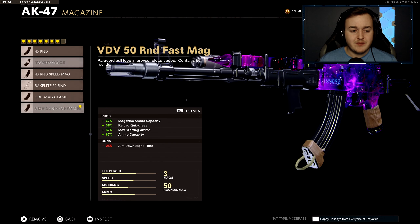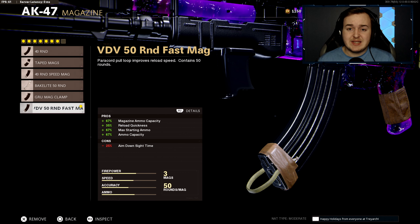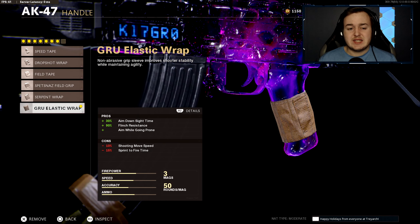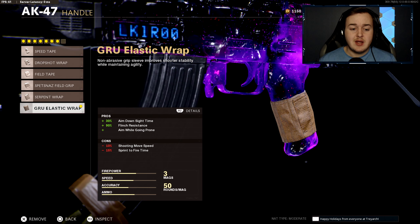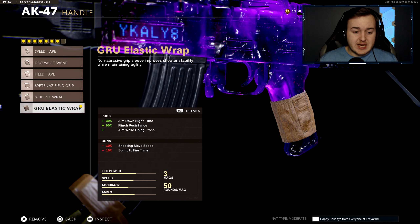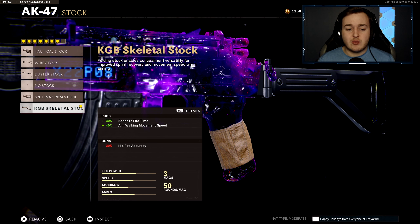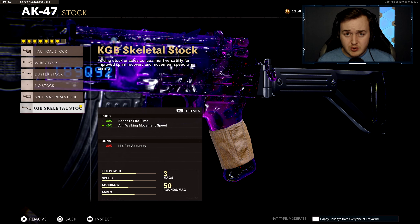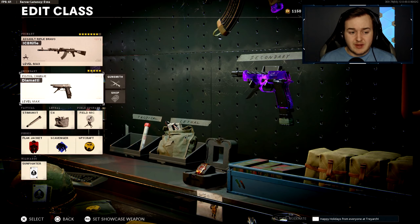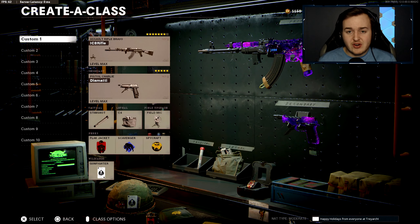The 50 Round Fast Mag helps with ammo capacity, reload quickness, max starting ammo, and reserve ammo — you won't have to worry about running out of bullets. The Gru Elastic Wrap provides 30% more aim down sight speed, 90% more flinch resistance, and lets you drop shot while aiming down sight, which is very overpowered. Finally, the KGB Skeletal Stock gives 30% more sprint-to-fire speed and 40% more aim walking movement speed. For the rest of the class I run dual Diamattis, Stem Shot, C4, Field Mic, with Flak Jacket, Scavenger, and Spycraft. Now let's go to the MP5.